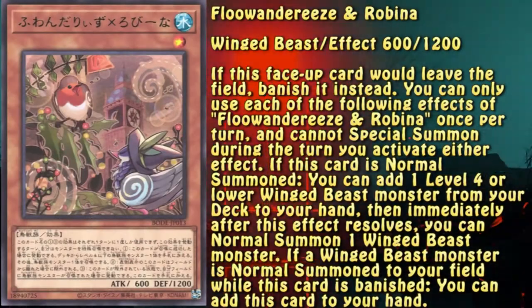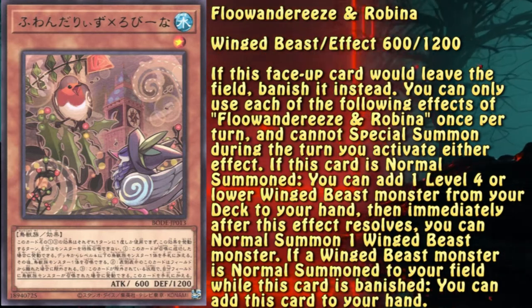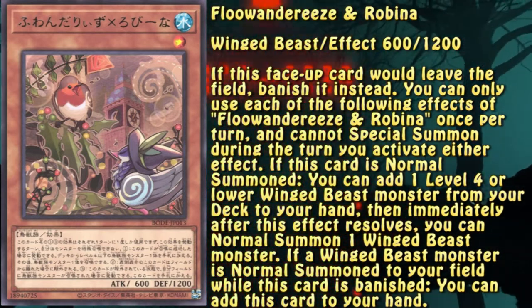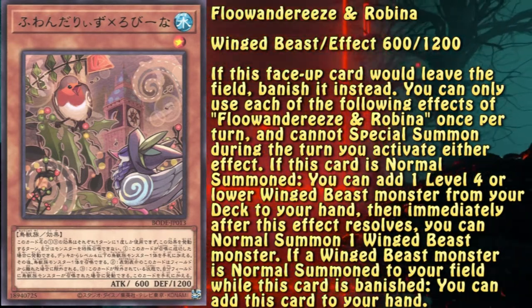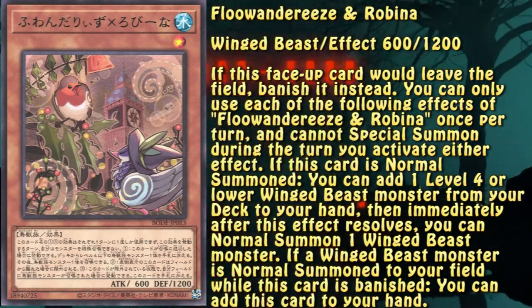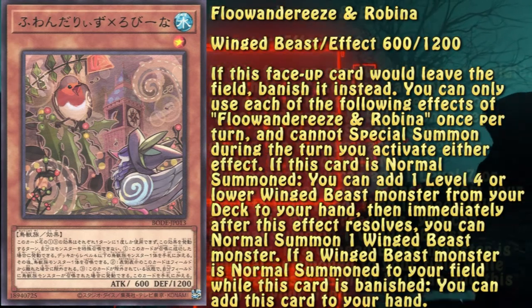This little guy is a combo starter for the engine. It can search any level 4 or lower winged beast monster and gives the user an immediate normal summon afterwards. The list of targets for Robina is immense — 183 to be exact. Out of all of those, only one is viable outside of the other Fluentry monsters, and that is Barrier Statue of Stormwinds. So basically, Robina grabs you the next part of the engine.